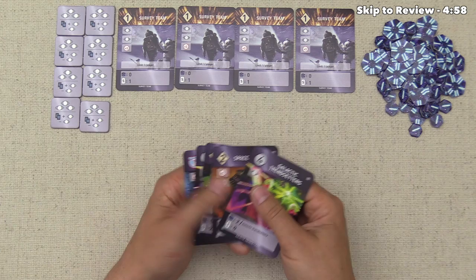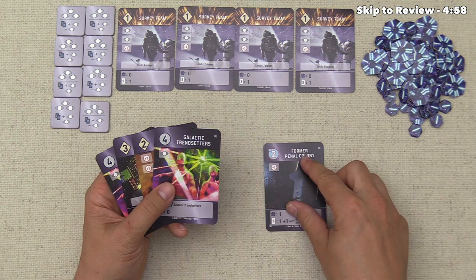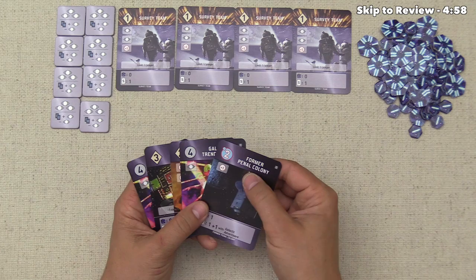You may have noticed that some planets have a black number and some have a red number. For red planets, you don't actually discard anything from your hand — you just have to prove you have enough military strength to match that number. In this case it would be two. At the beginning of the game we have no military strength, although the survey team gives a plus one. You need a little more of those red circles to actually play down a former penal colony — that's the other type of planet.